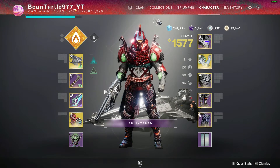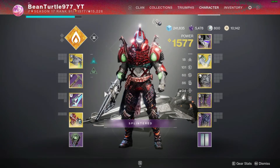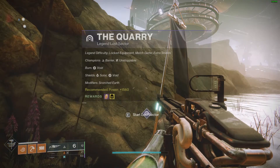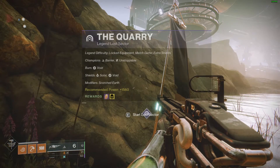Hello everyone, welcome back to the channel, it's ibean turtle. Once again by popular request, Titan won the poll by a landslide. I don't know why — Warlock is cooler, just kidding. Titan's cool. Today we are doing the Quarry lost sector on Legend difficulty. The champions are Barrier and Unstoppable.